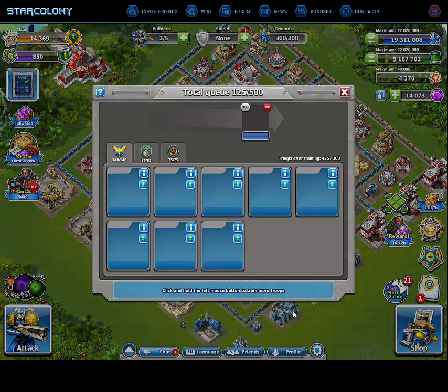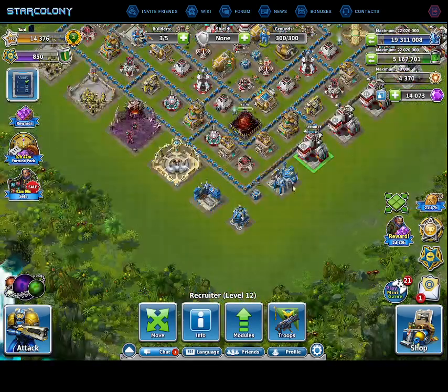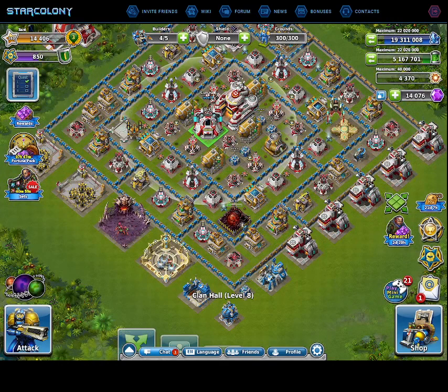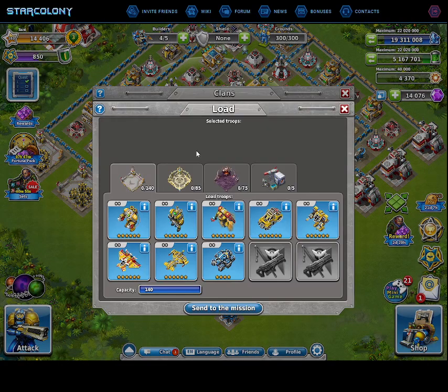Let me show you the troops. These are the human troops — you got pyro, marine, reaper, bomber, warbot, medic, cruiser, and tank. Of course you have ground troops and air troops, and they all have different abilities.